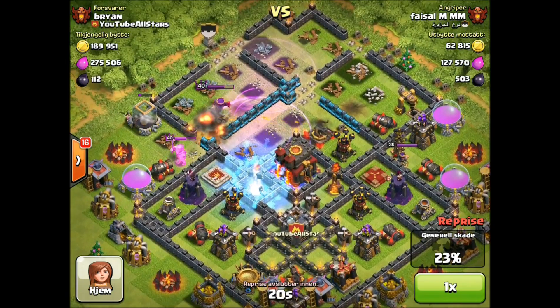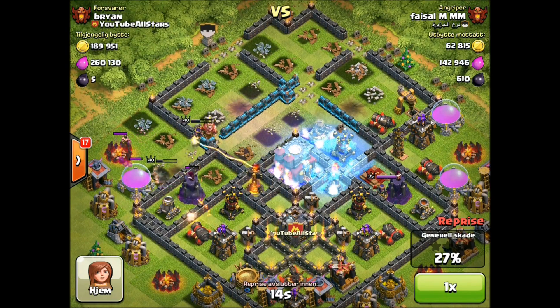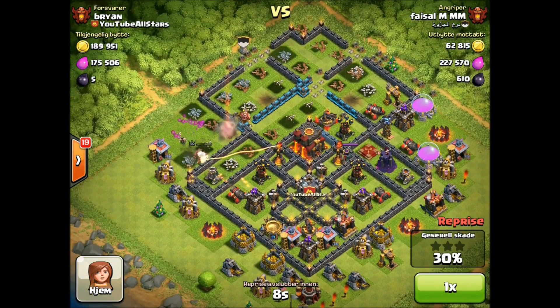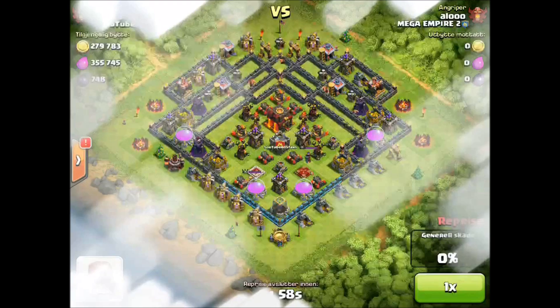He puts the Freeze spell down there — good job by him. Still, he's only at 24%, and the Queen is starting to go down to the left. That's one of the designs of this base — the Queen likes to run in a zigzag pattern, so she's going to start running in that pattern going down instead of towards the Town Hall in a straight line. We're going to finish it here at 30% and win that defense, gaining 23 trophies. That's awesome to see up this high in Champions.